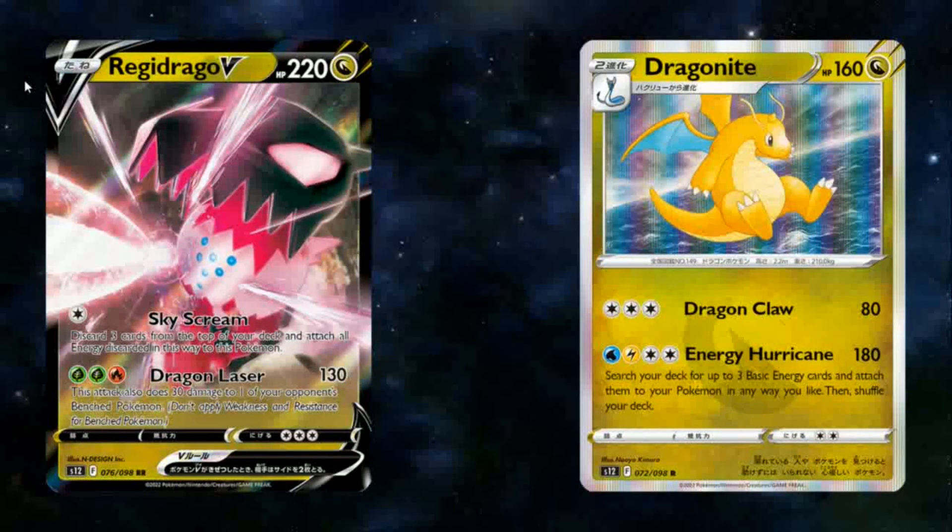Regidrago V has 220 hit points — very strong for an Evolving V. The retreat cost of 3 is still very annoying, so there's no Air Balloon synergy even on the Evolving V. It has 2 fairly powerful attacks. Skyscream says: discard 3 cards from the top of your deck and attach all Energy cards found this way to this Pokemon. That's fairly good because we want to be accelerating 2 Grass and a Fire in order to use any attack with Apex Dragon on the following turn, and it's also a nice way to mill some Dragon Pokemon.